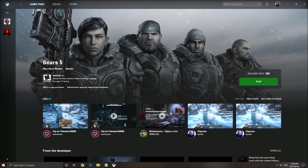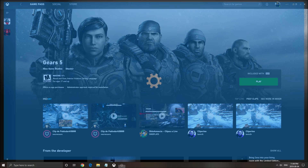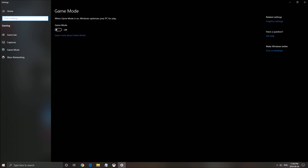Before going inside of the game, we will make sure that Windows is properly set up. The first thing you need to do is write 'game mode' in your search bar, open game mode, and make sure that game mode is at off. It was causing me some stuttering when it was on.